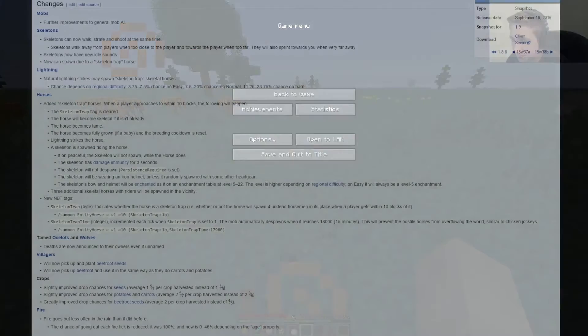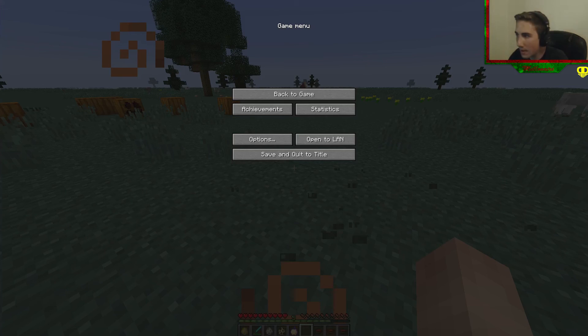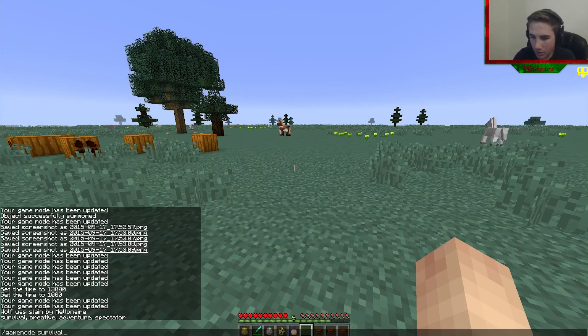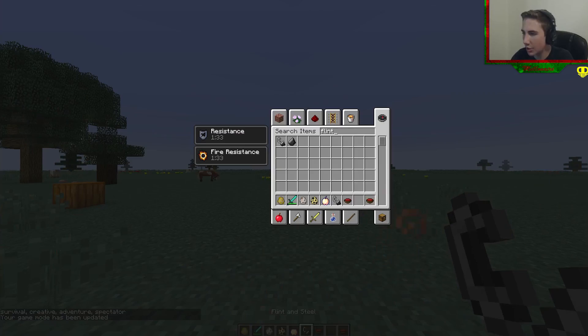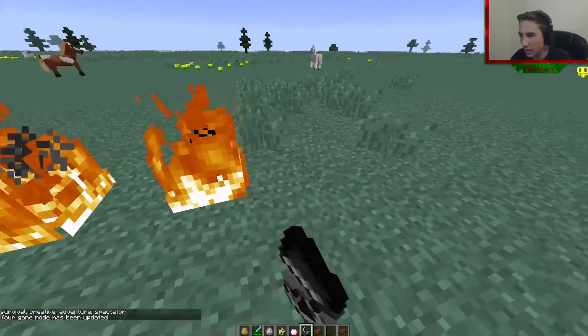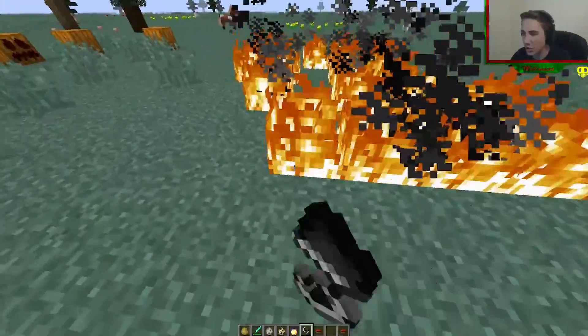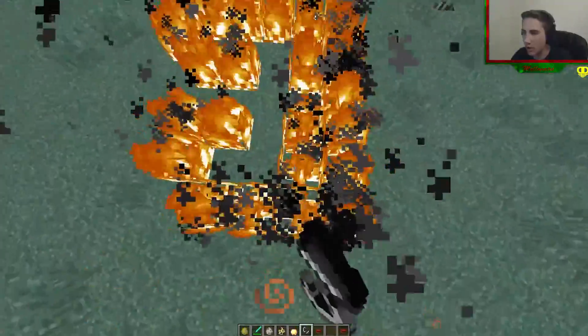We're going to switch back over and look at this again. The villagers thing — I really can't test that unless I find a village and study them. We can do the fire thing, so let's do that right now. We're going to go back into creative and get the flint and steel. We're going to change it to rainy and just light a ton of fires here, then we can observe the ratio of how many go out.